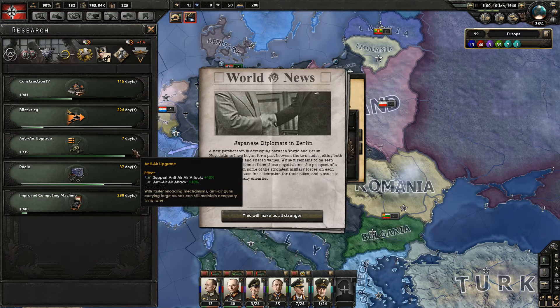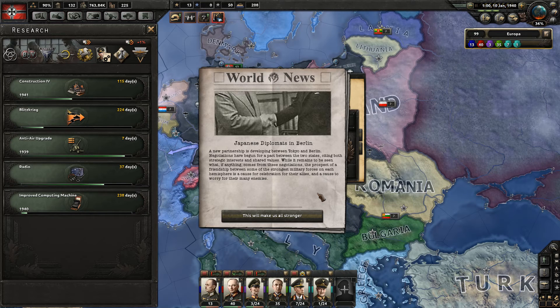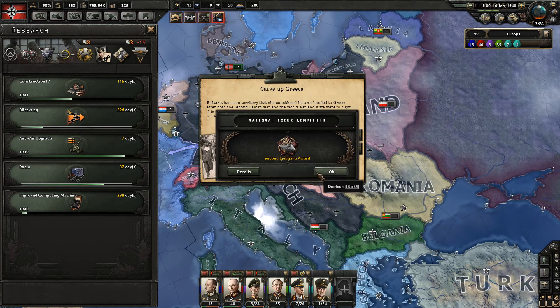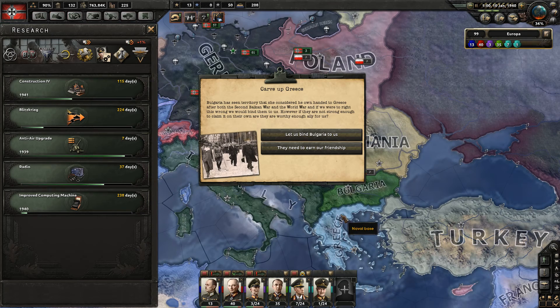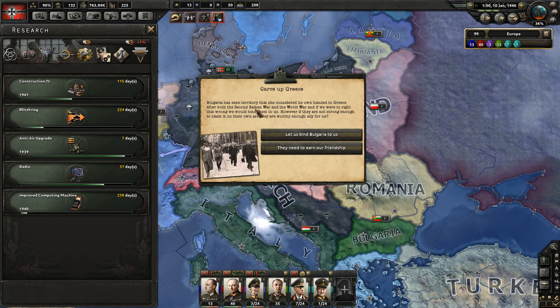In eight days we're going to get our anti-air upgrade. Japanese diplomats in Berlin — a new partnership is developing between Tokyo and Berlin. Negotiations have begun for a pact citing strategic interests and shared values. The prospect of a friendship between some of the strongest military forces on each hemisphere is a cause for celebration for their allies and worry for their enemies. This will make us stronger — but I doubt it, we're not going to go for them. We're done with the second Ljubljana Award — Bulgaria wants territory she lost after the Balkan Wars and World War One.